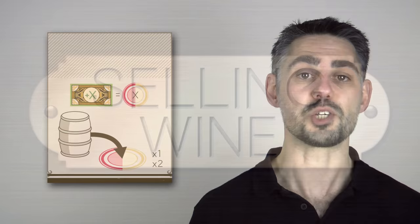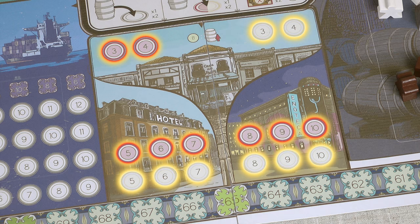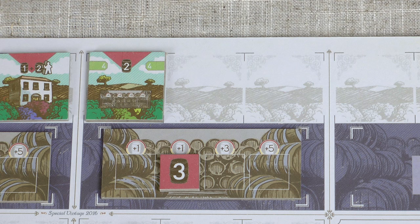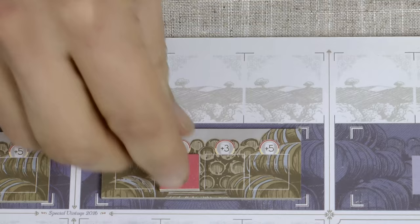On this action space you can sell one or two of your wines to local establishments. For each wine you sell you must place one of your barrels onto an empty slot in the sales area. You start the game with two barrels. Red wine goes onto red slots and white onto white. The number on the slot is the minimum value of wine needed and also the amount of money you get — and remember this is wine value, so you can spend renown cubes to boost it. For example if I sell this wine, its value is normally four because of the plus one from the cellar, but with one renown cube I place my barrel on the five space, discard the wine tile, and take five money.